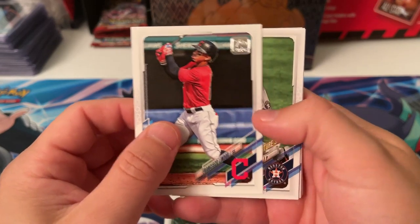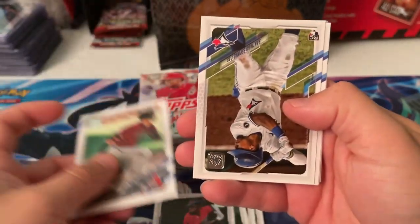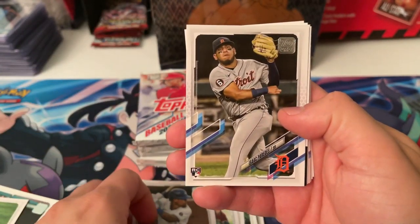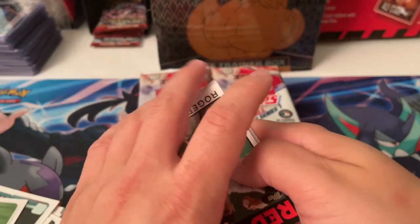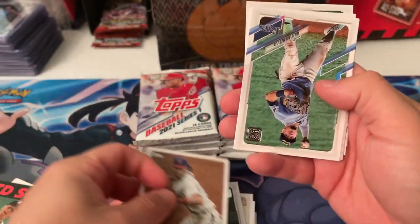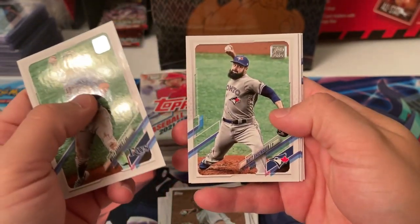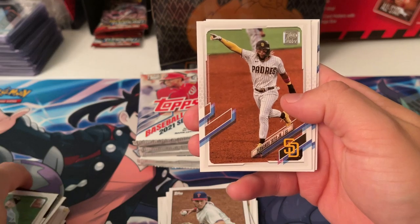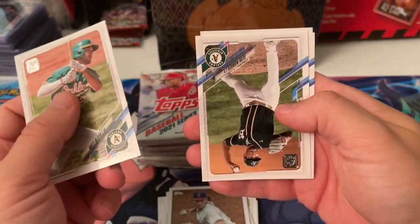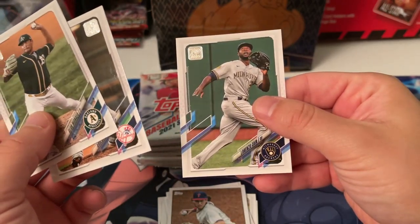The now Met Lindor. Daniel Johnson, Varsho. We got here Santiago Espinal. We got a Roger Clemens insert. Alec Bohm rookie card — that's another guy we're looking for in this set. Adams, Shoemaker. Tatis — the new 340-plus million dollar man. Matt Olson. Chapman and Lorenzo Cain.